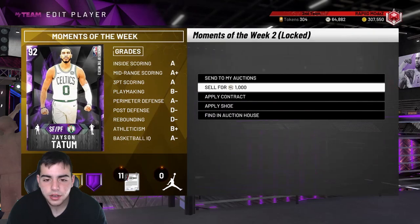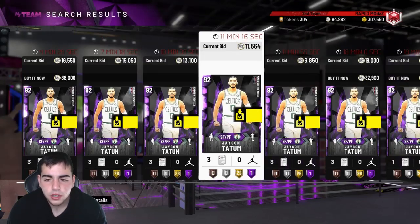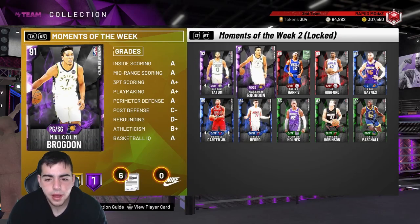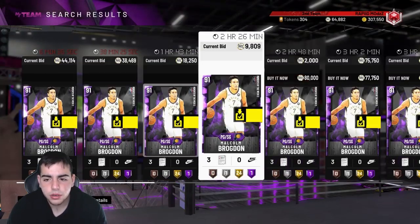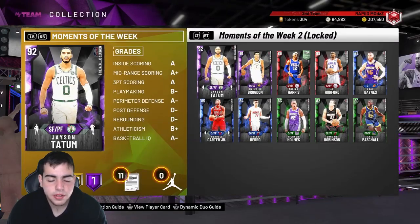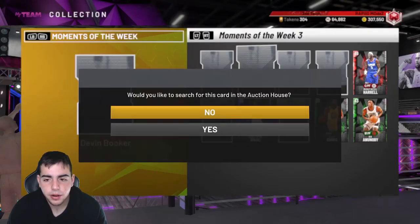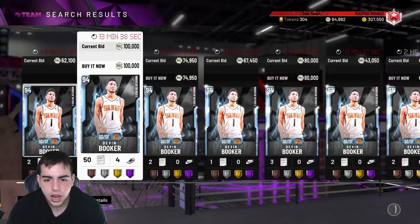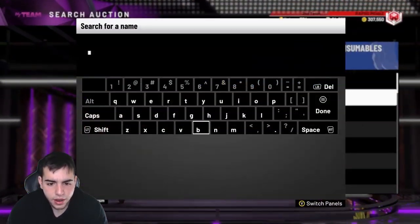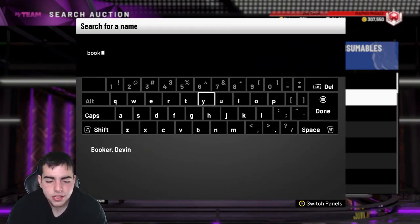Trey Young is so loved in the community. We've got the amethyst Tatum but I think this set is really bad. Malcolm Brogdon was expensive, but since they now have a Tatum diamond he's not gonna be that rare anymore. This set is decent — I'm trying to pick up a Devon Booker myself.